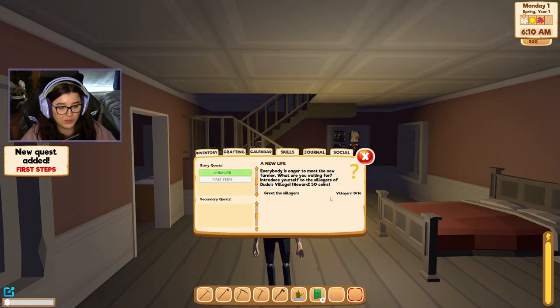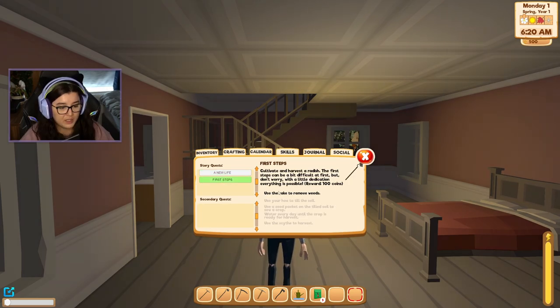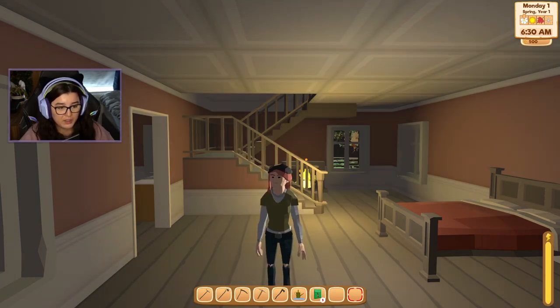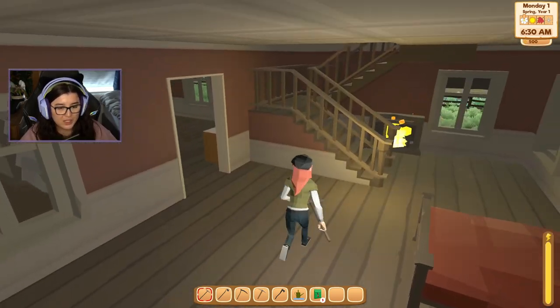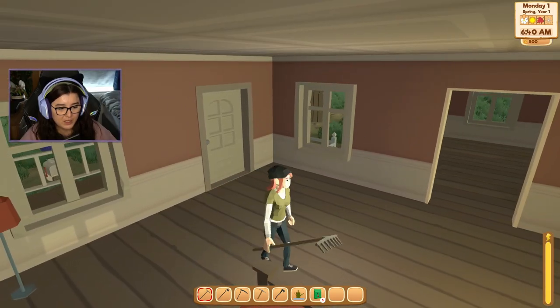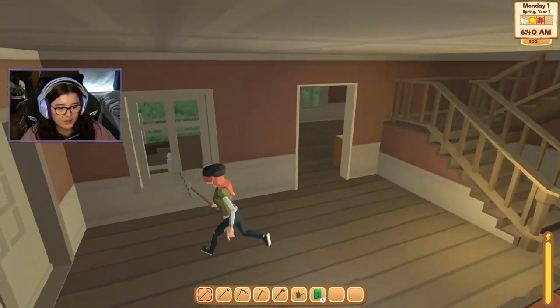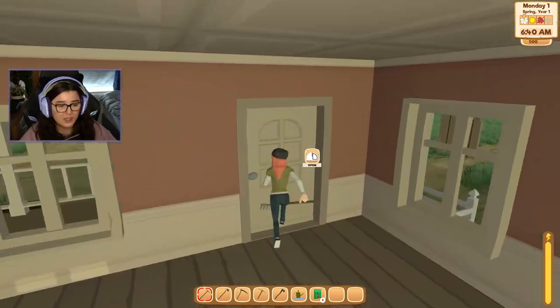I press the menu and go to journal. It's quite small, I wonder if I can change this. So we've got a 'new life' quest — everybody is eager to meet a new farmer. I need to introduce myself to 16 villagers. In first steps I need to use the rake to remove weeds. I've got some starter tools in my hotbar. I kind of like the blocky feel of the graphics. The movement is a bit strange but I suppose it's kind of realistic.